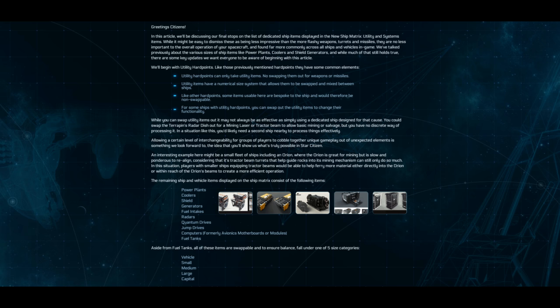Moving on to the last section, we have other items or utilities. Utilities are anything that's not missiles, guns, or thrusters — so we're talking power generators, shield generators, coolers, fuel tanks, that sort of thing. They come in five different sizes: ground vehicle, small, medium, large, and capital — same as the ship sizing.